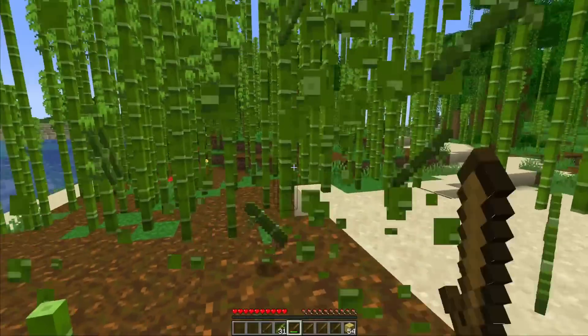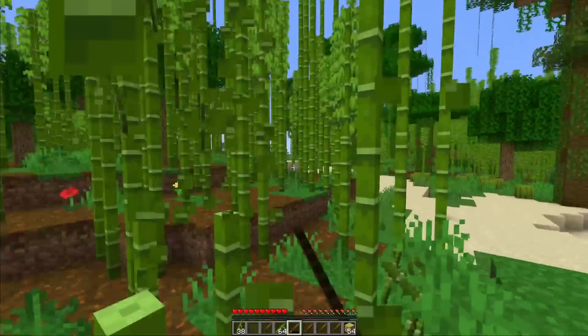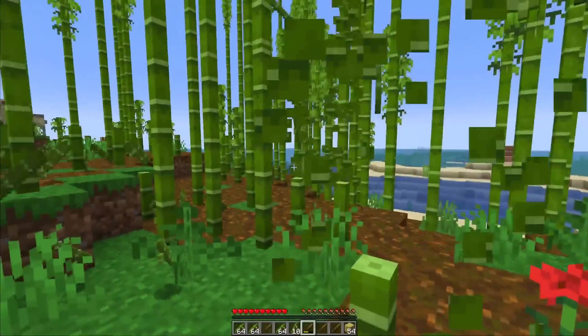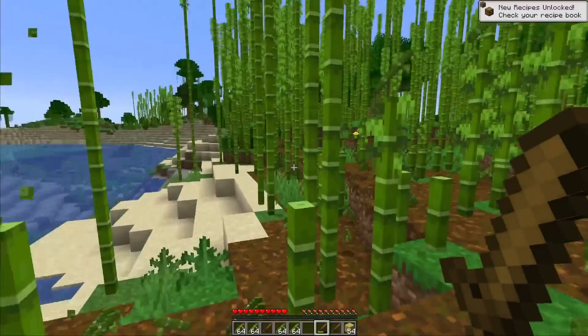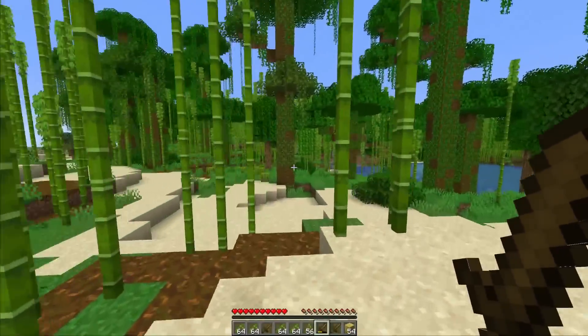The wooden sword doesn't have much durability but we can always make more. Compared to punching trees this is really convenient — we never have to climb up the tree and we don't need to worry about saplings dropping. If you just cut down the bamboo at the second block, the bamboo will regrow on its own. So I would definitely say this is actually superior to punching trees, even if you spawn next to 2x2 trees.